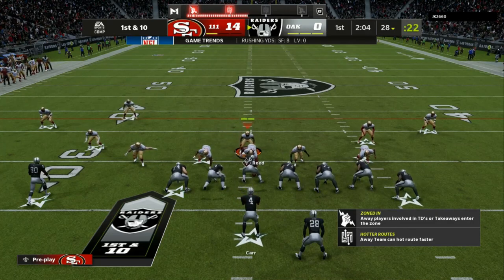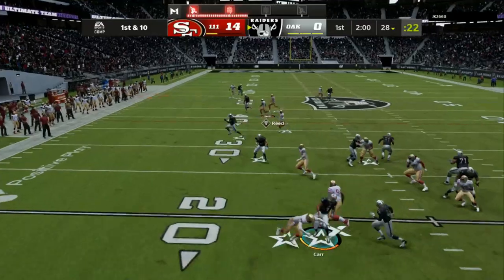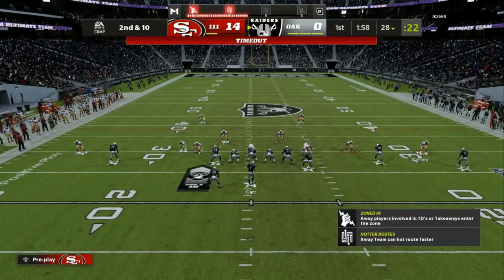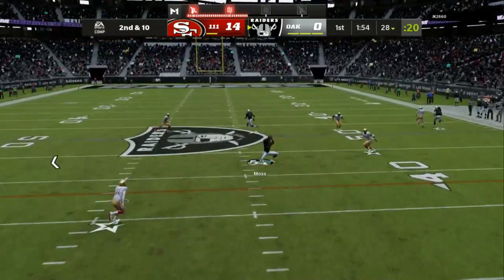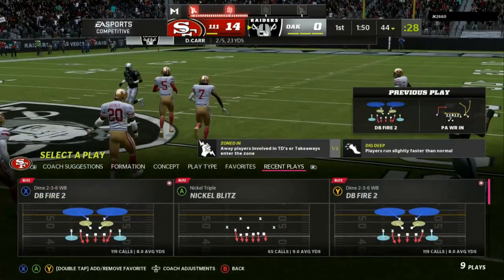We are up 14-0. Play action, dialing up the pressure — he lobs the ball right there. On first and second down, I'm never going to go for the interception; I'm always going to try to swat the ball down. Here he is with play action again, and he hits me across the middle. So that's another route combo I'm going to have to worry about.